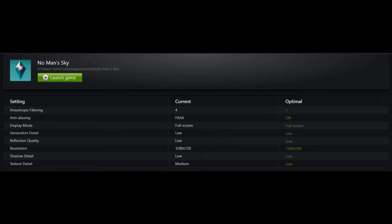The current settings are on the left, optimal settings are on the right. I did try to run the optimal settings, but again, they didn't do anything for me — they made the game much, much worse. It got jittery, it got pixelated, it was really bad. So I went back to my current settings.